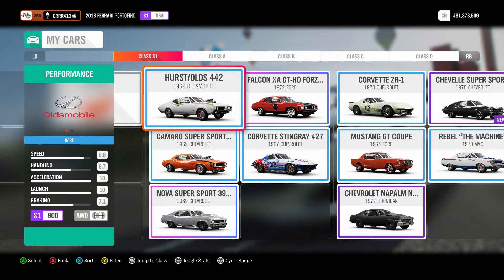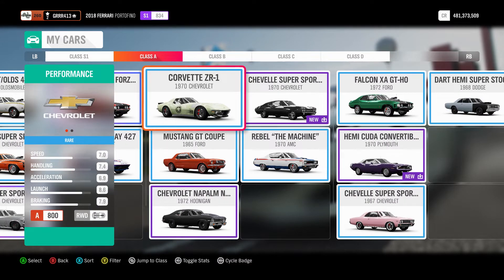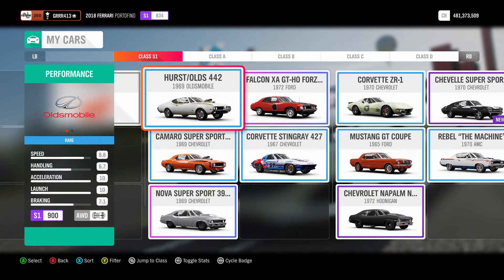I would also recommend picking the highest class that you can. You don't have to make any special tunes or anything like that — just pick the highest class car that you actually have, because the higher the class, the more cars will actually be unlocked. However, if you go into S2 or X class in something like Classic Muscle, not all those cars can necessarily get to S2 or X class, so it is going to exclude some of them. Pick a class that actually fits the car category. For example, S1 should fit most Classic Muscle cars, and A class should fit every single one. I'm going to go ahead and use this Hertz Old Ford 42 and get into the race.